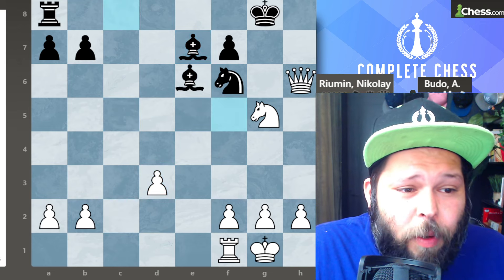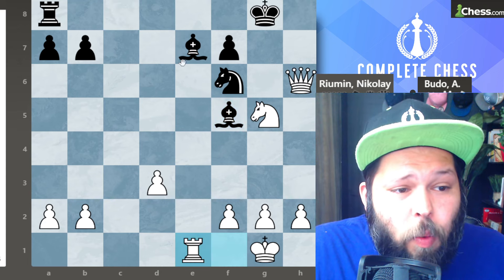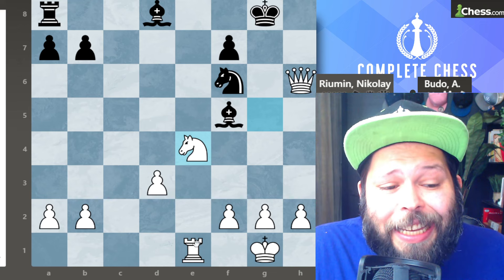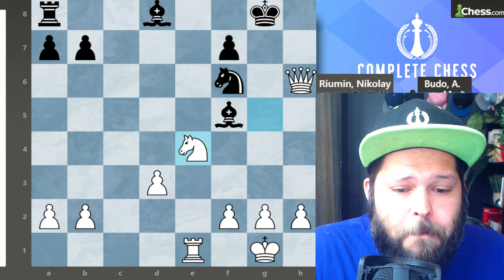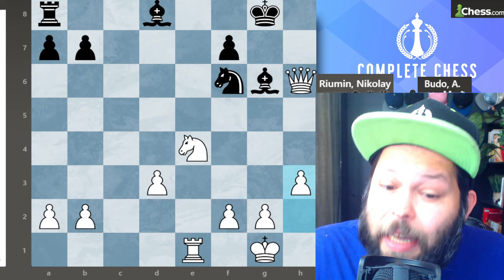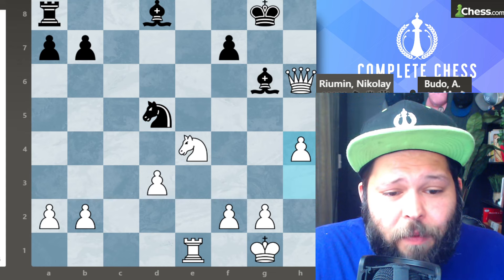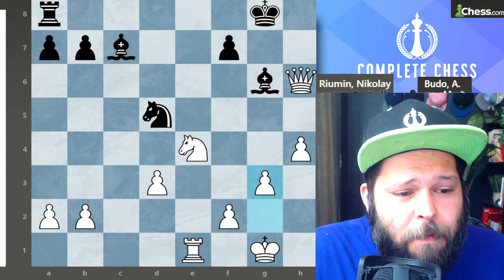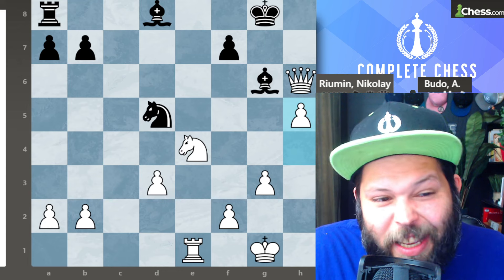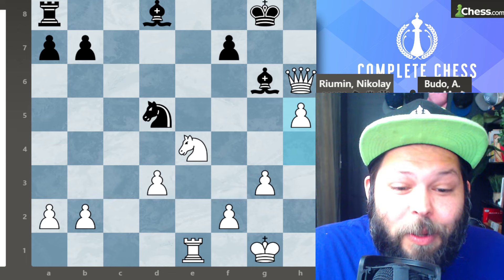Bishop takes, pawn takes over on d3, bishop f5 — a nice move developing and also trying to overprotect the checkmate square. Rook e1 attacking the bishop, bishop to d8, knight to e4 making trades, with another nice idea of the rook lift with rook e3 to g3. Bishop g6, pawn to h3 — let's just take our time and avoid back rank checkmates. Knight d5, pawn to h4 with the new idea of pushing forward to kick the bishop off its good square. Bishop c7, pawn to g3, bishop d8, and pawn to h5. At this point black just went ahead and resigned — a very easy losing position with the back rank about to be very weak.